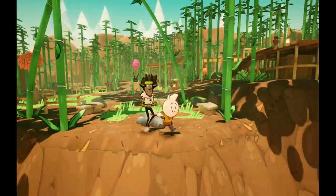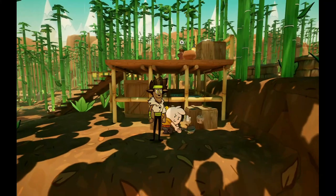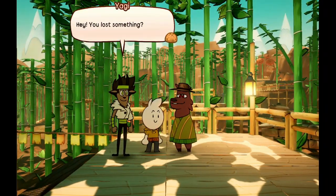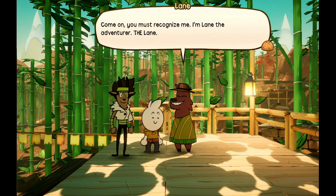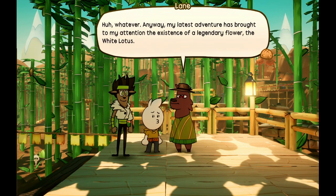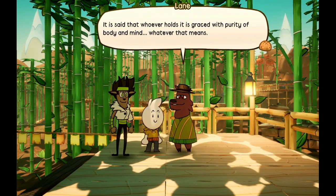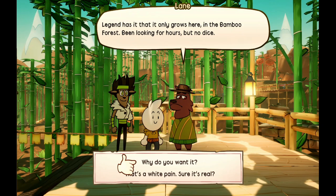All right guys, we finally made it back. I had a couple fights stop me along the way but we're here now — we can finally get to explore this area. 'Hey, you lost something — hey, what's up kids?' 'I'm actually looking for something.' 'Come on, you must recognize me! I'm Lane the Adventurer — the Lane!' 'My latest adventure has brought my attention to the existence of a legendary flower — the White Lotus. Legend has it it only grows here in the bamboo forest. Been looking for hours but no dice.'